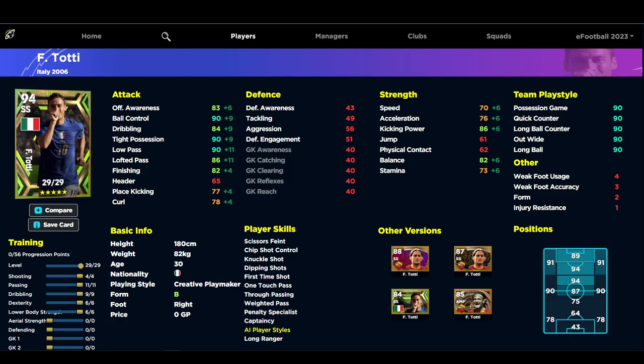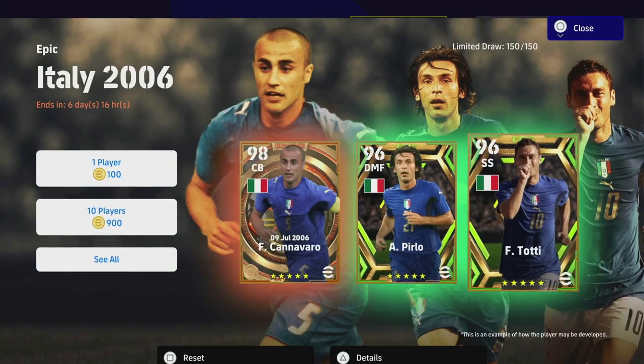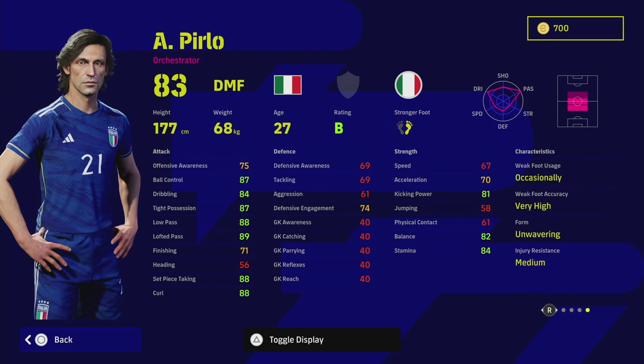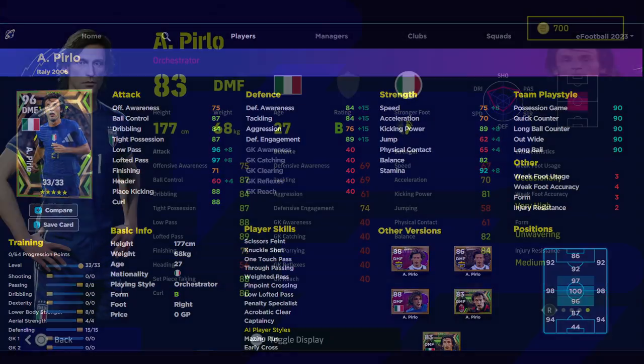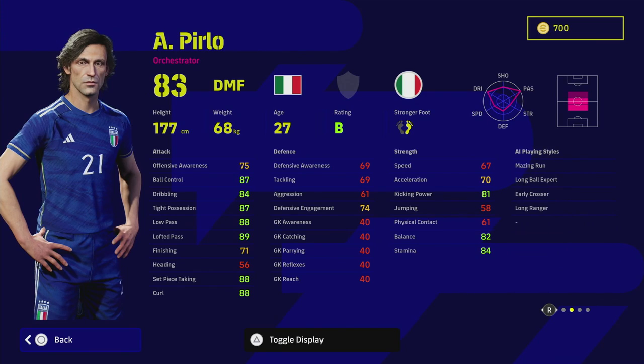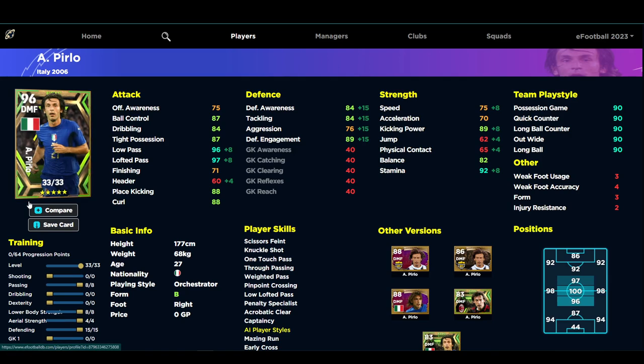Moving on to Pirlo — one of the easiest players to train for an attack build, and one of the hardest for a defensive build. With the trainer reset progression, you can try different builds, but for me I'm going simple: AMF or attacking CMF. He has amazing player skills — one touch pass, low lofted pass, pinpoint crossing, weighted pass, early crosser. He goes up 33 levels to a 96 overall.